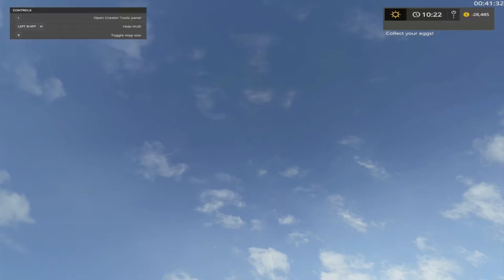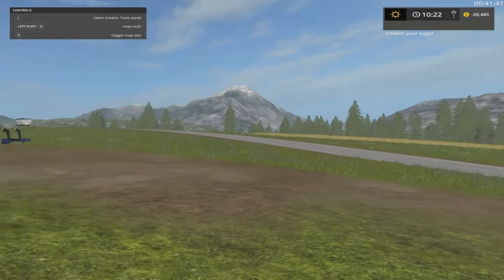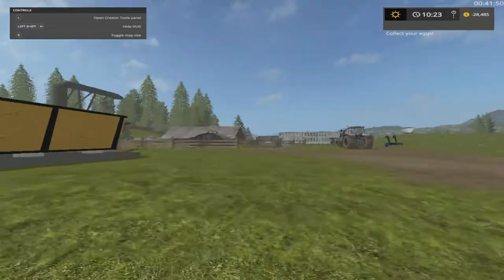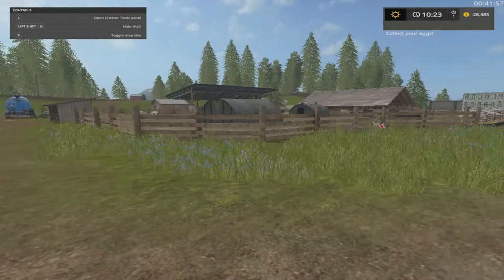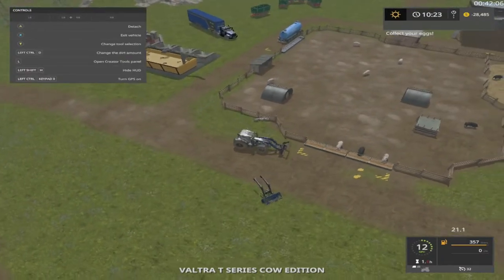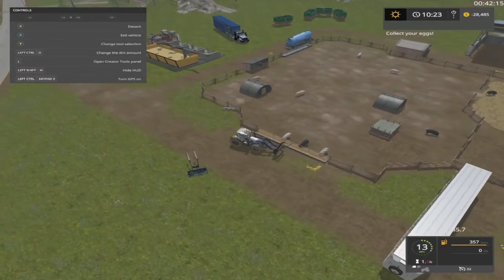Welcome back everybody to Goldcrest Valley PC edition here on Farming Simulator 17, Mr. Blue Farms. Welcome everybody, how are y'all doing today? I'm just by myself. We got so much stuff to do, but look at our money — we're negative twenty-eight thousand, and that's mainly from overnight withdrawals. We got that big loan that I haven't really been paying much on.